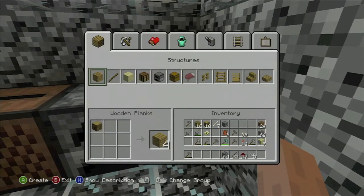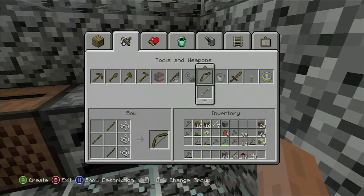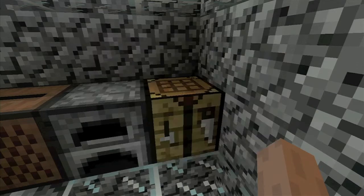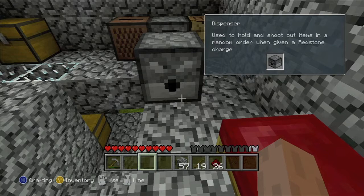You're going to need three pieces, so obviously you're going to have to kill more than one spider. Go to your crafting table and hopefully you have some wood on you. Make some sticks and then with your sticks combine it with your string to make a bow. Then head over to your mechanisms tab and combine your bow with some cobblestone and that should give you the dispenser.